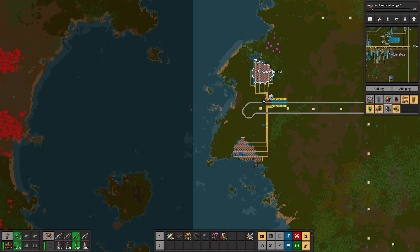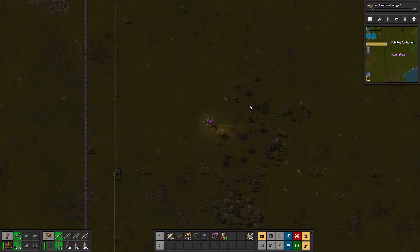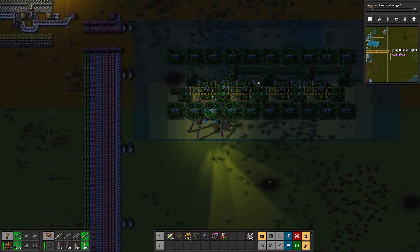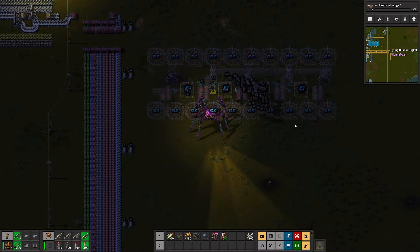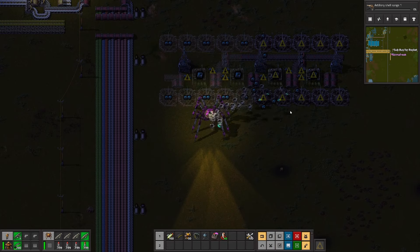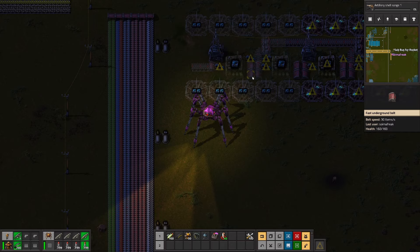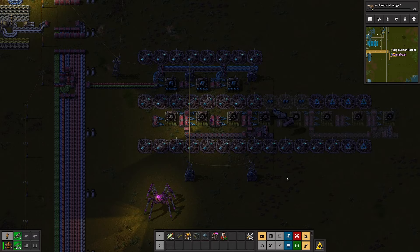A brief interlude to fire rockets at some pesky trees so they get out of our way and let us keep building. We're going to create a little bus here to make all of the components we need to launch the rocket for Space Age. Now that's done, we're going to steal the module factory design and throw that down here. We're going to keep the whole of this section beaconed to increase the throughput - this should be fine now that we've got power generation sorted.